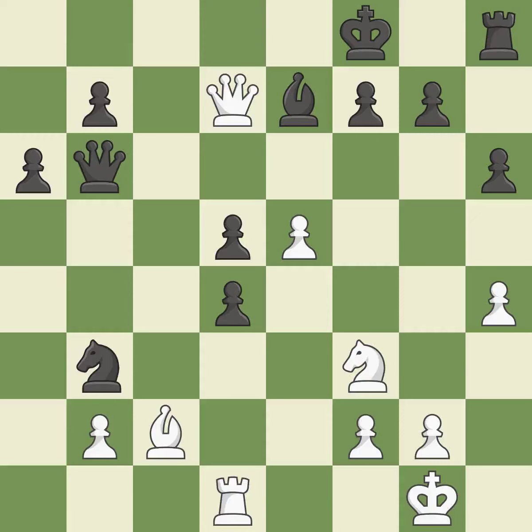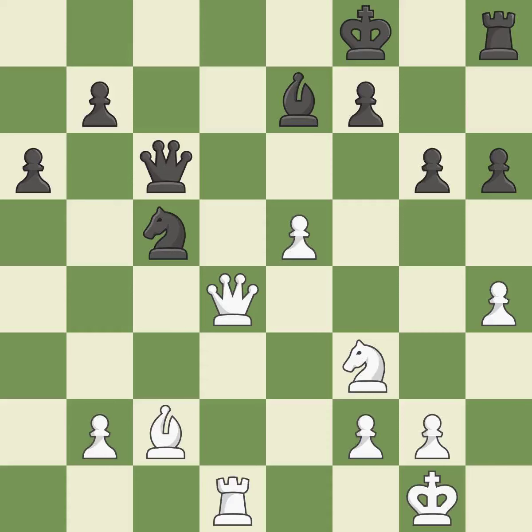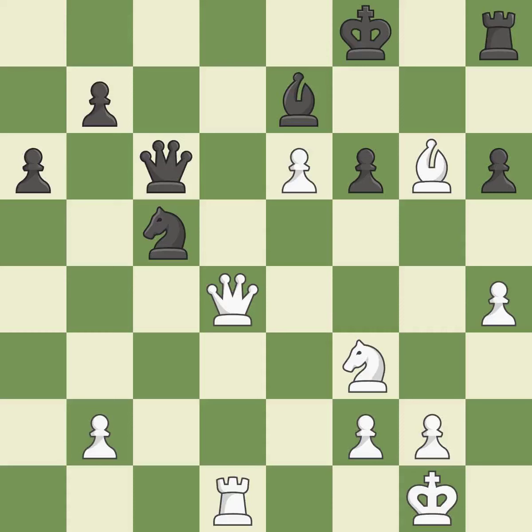This is the only move that works. This threatens to win a knight — it is best. This exposes a pawn attack — it is ideal. This is the only good move — it is a great move. This permits the opponent to pin a knight — it is a mistake. That pawn was free for the taking. This threatens to reveal an attack on a rook — it is best. This enables the adversary to disclose an attack on a rook — it is incorrect. This reveals an attack on a rook. This is the only move that works. This threatens to play checkmate — it is a great move. This prevents an assault on a rook that might have been taken — it is ideal.